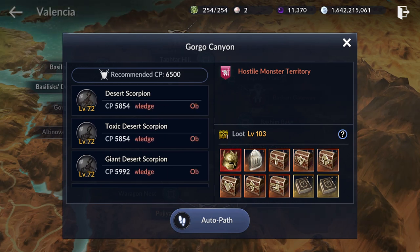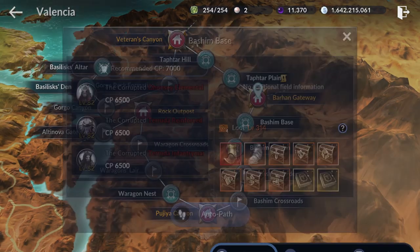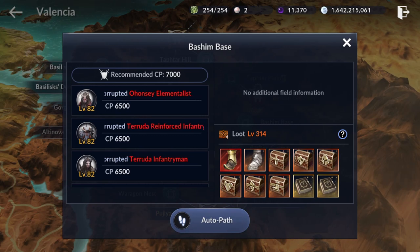As you can see, the loot level is only 103, but somehow the silver per item on this map is 2,000, which is a huge difference compared to other areas. Even comparing to Machine Base, whose recommended CP is 7,000,